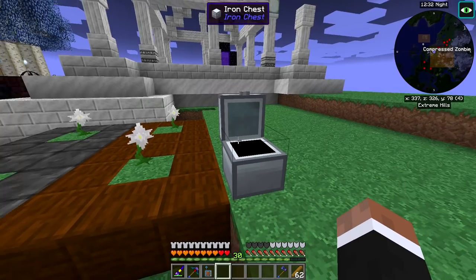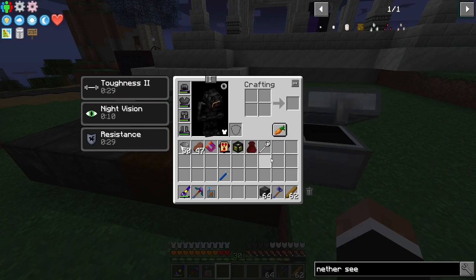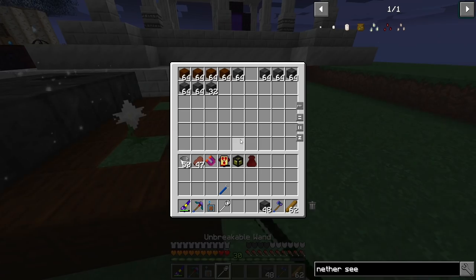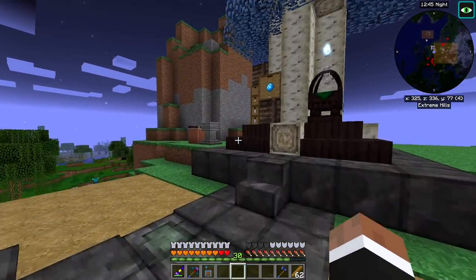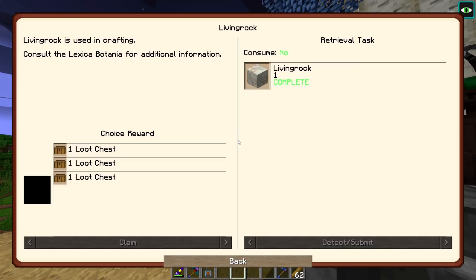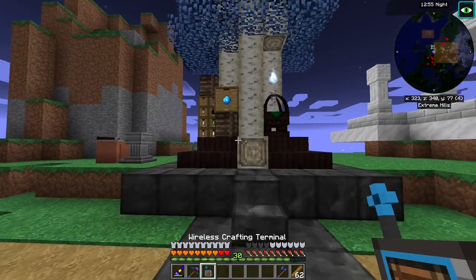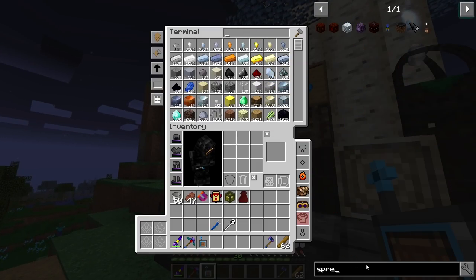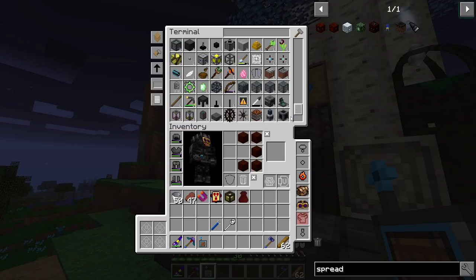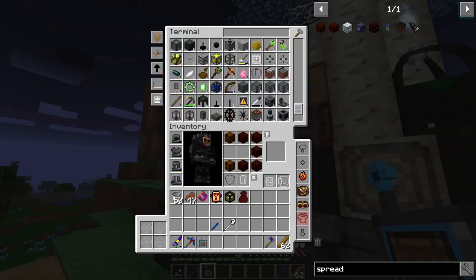I set this up so that we can easily build on top of that and get all of the Botania resources going. We need a mana pool and a way to make energy — so end of flames, a spreader, and a pool. Let's see if we can make that.